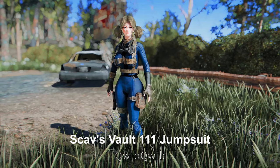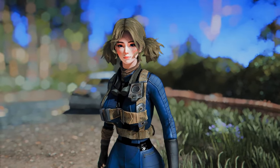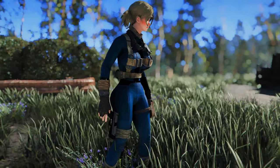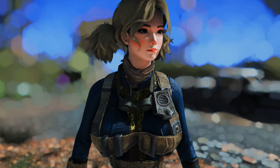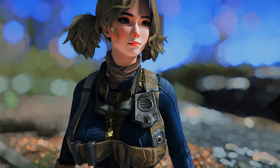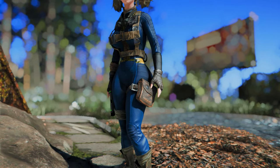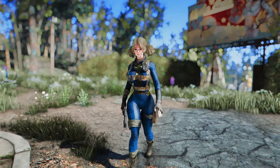Next up is the Scavs Vault 111 Jumpsuit. This mod adds a rather new feel to the vault suit. While maintaining the essence of the original vault suit, it adds a sense of adventurous exploration in the Wasteland. Accessories like goggles around the neck, a radio transmitter attached to the left chest, and leather belts and pocket pouches blend well with the vault suit, offering the feel of a Wasteland Explorer.